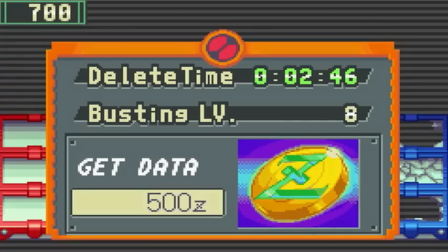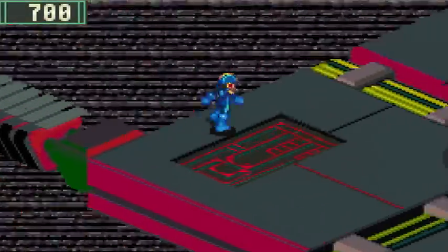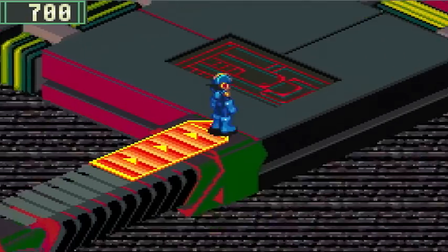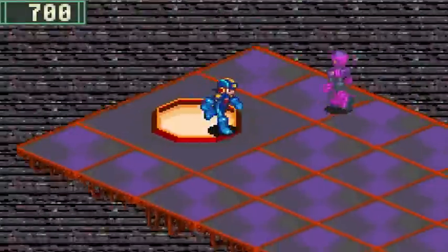You're able to pretty much delete any Navis and get an S rank with that program advance. I feel that's kind of cheap so I'm not going to use it. But here we are in the Undersquare entrance. Looks like there's another way to get in here — not too sure how to do that just yet. So let's just run into the Undersquare and talk to some programs.